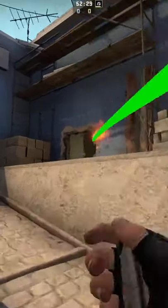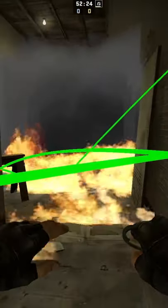Just to prove how well this works, I'm going to throw a Molotov into window, and as you can see, there are no gaps on either side as the Molotov fades.